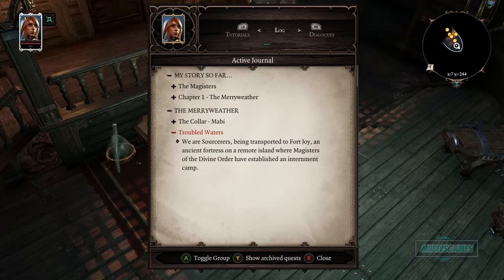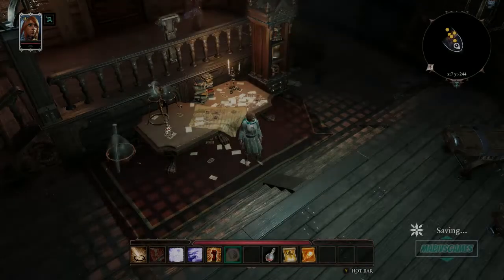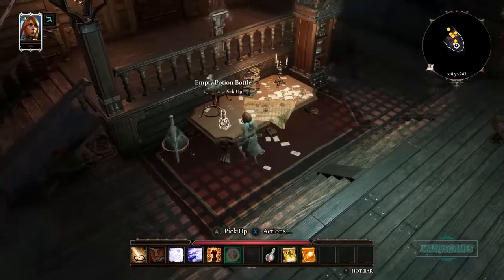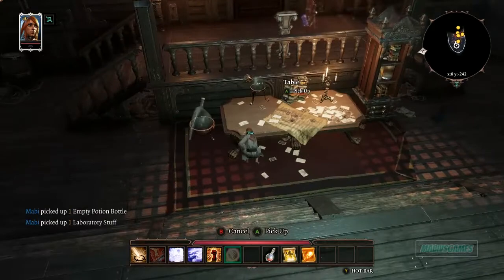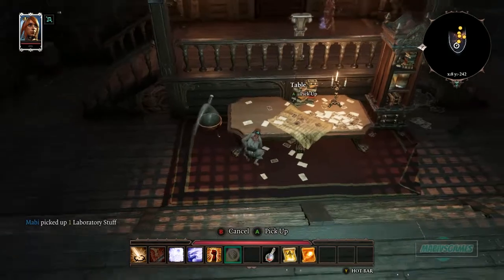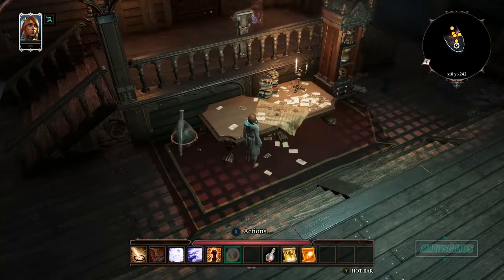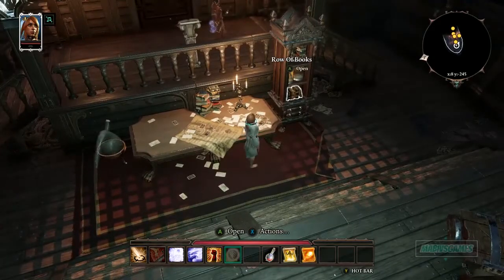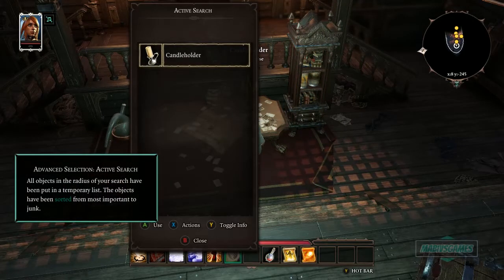We are on the Merryweather, bound by a magical collar that cannot be removed. We're sorcerers being transported to Fort Joy, an ancient fortress on a remote island where magisters of the Divine Order have established internment camps. So we're prisoners — we'll figure out how to escape. Let me quick save and start picking up items. I'm not sure about weight limits but we'll see.